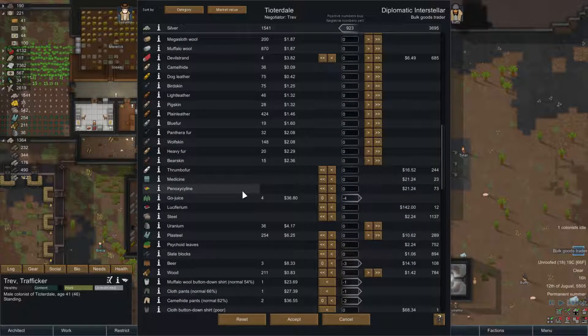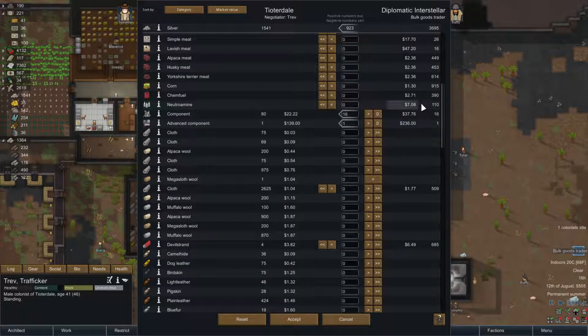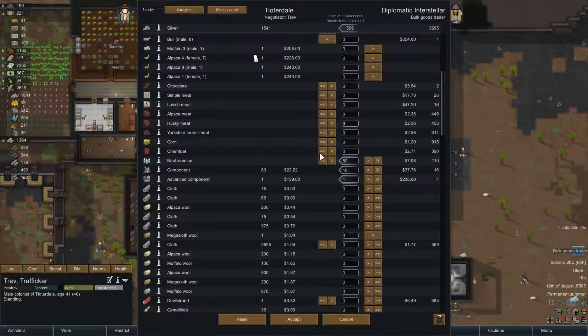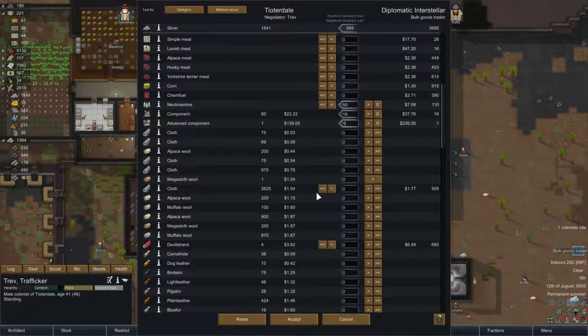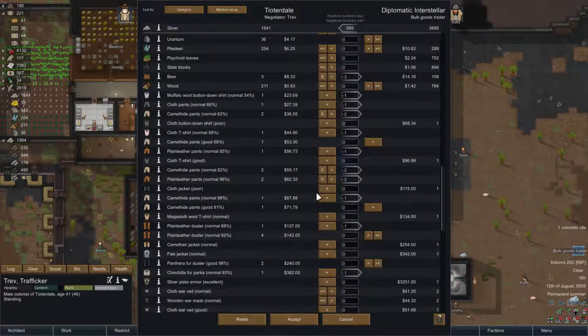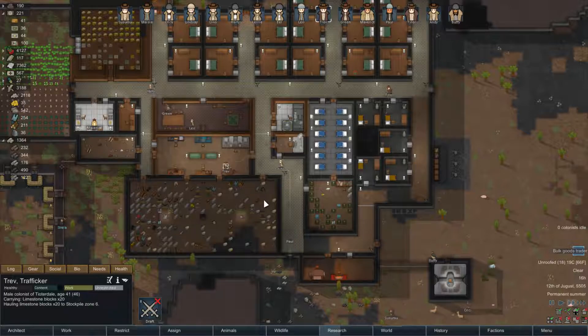We're pulling in 900. They have nutromine - let's take 50. Chem fuel - we're not actually making chem fuel ourselves yet, which we really should be so we can make mortar shells. Actually, we should just make it. Okay, sell off a bunch of stuff - good.